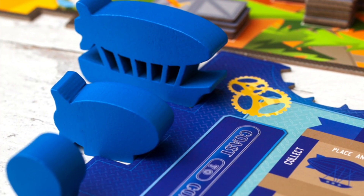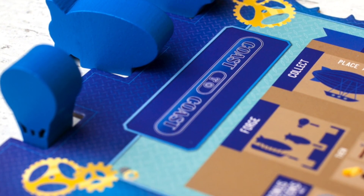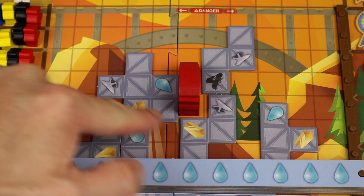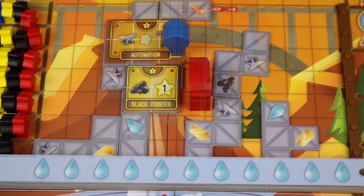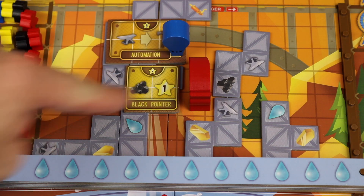Each player starts with three airships and a player board — a hot air balloon, a blimp, and a dreadnought. You'll be placing onto the grid or machines to gather all adjacent resources from scaffolding like coal, iron, gold, and water.